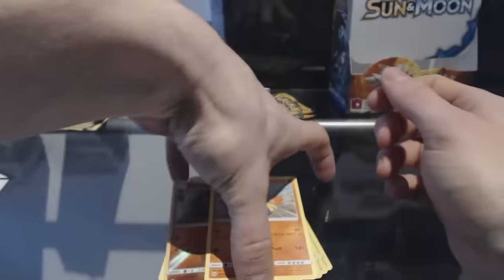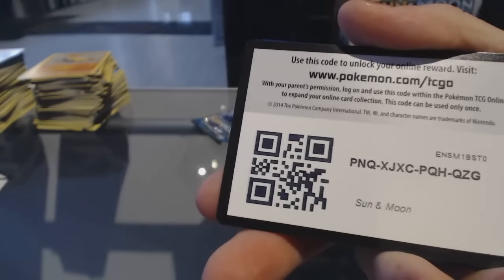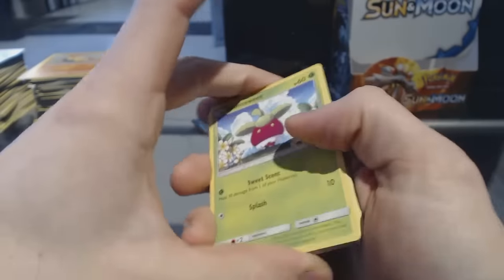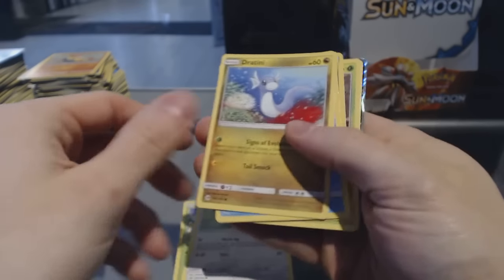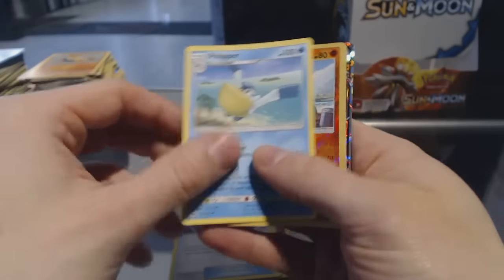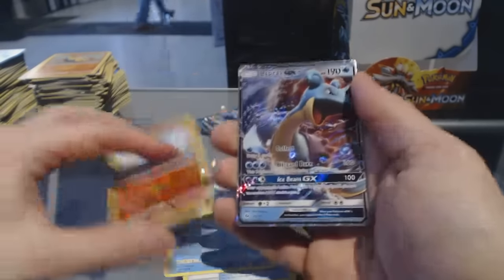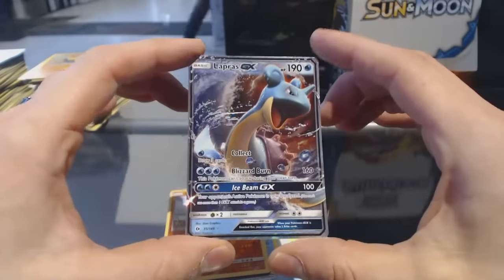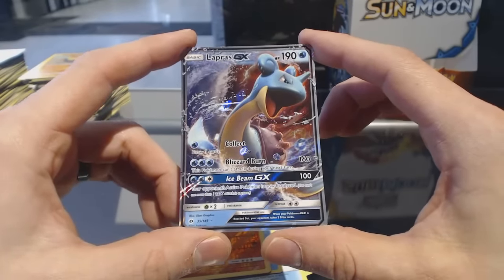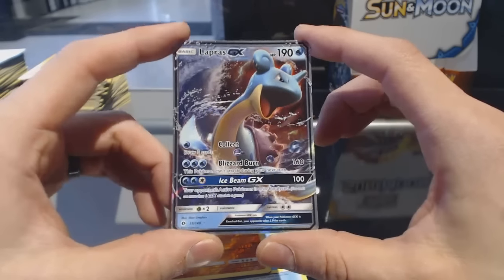Two packs to go — two more chances for glory! Pack thirty-two: Bonsweet, Lillipup, Dratini, Wingull, Stufful, Pincer, Timer Ball, Pelipper, Reverse Holo Sandy Gast. And oh sick — Lapras GX! So we were waiting on one more. Lapras GX — that's sweet, nice!